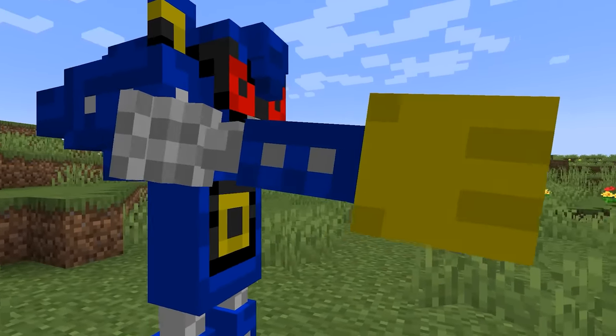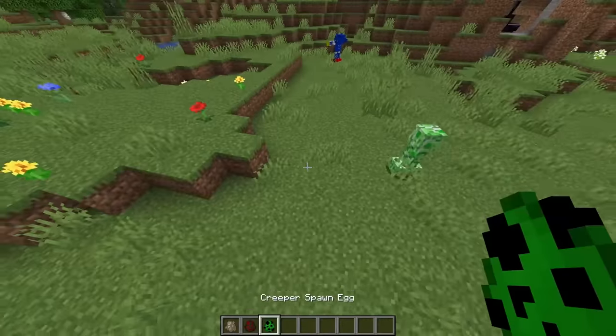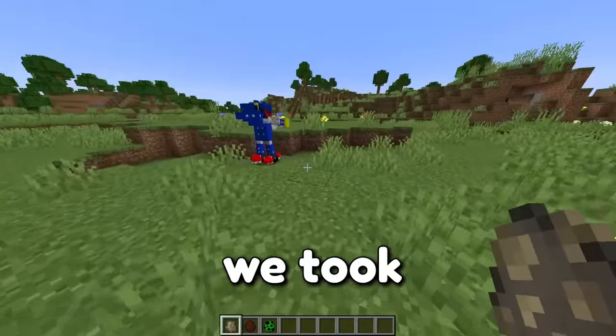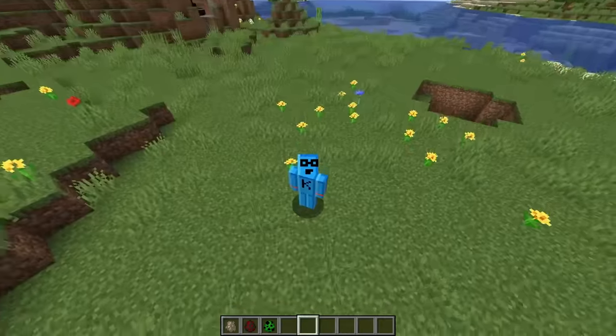Metal Sonic — wow, look at those quills, those arms, and the plasma blaster! Whoa, he's heating up. Take a creeper — heating up — oh whoa, his plasma blaster activated! We took Dr. Eggman's own creation and we're gonna use it against him.